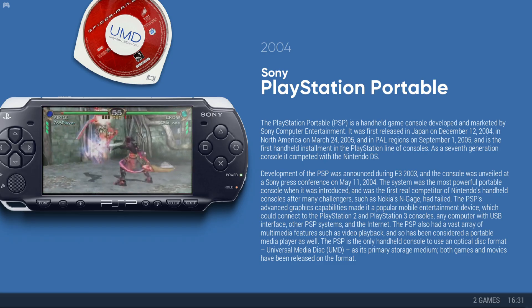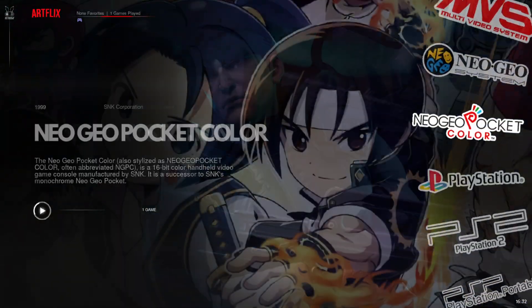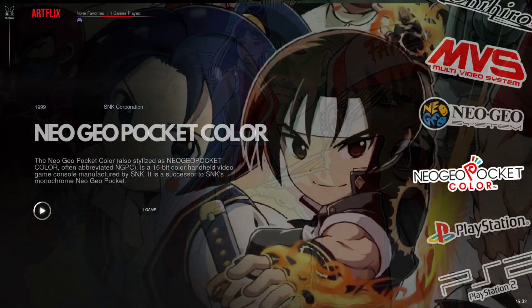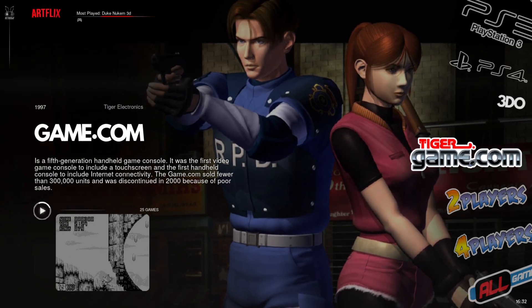Next up — and I hate to do it — it's Artflix. It hurts my heart, but there's a new hot thing on the town. This is the top two Batocera and RetroBat themes, and it is Artflix by Alec Full. The reason it has to take number two is because there are a couple collections it doesn't have. It does have the Chihiro, but it doesn't have the PS5 collection — which I understand you're probably thinking 'come on, really?' — but it doesn't have it.